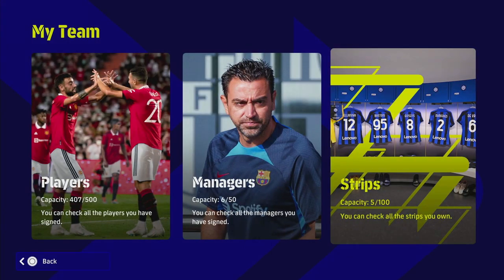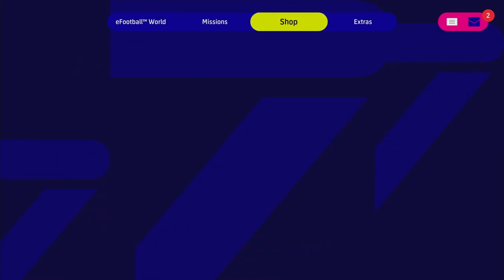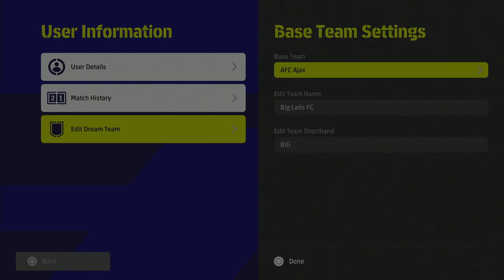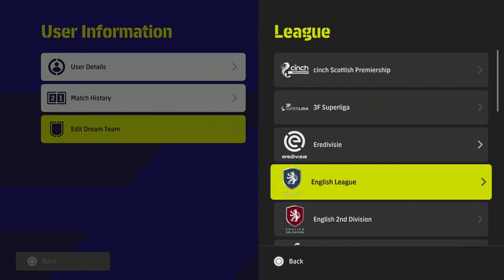A quick tip — if you're unsure how to change or view your kits, go into My Team, then Strips to see them. To change your kit, go to Extras, then User Information, Edit Dream Team, choose your base team, and pick whatever team you want.